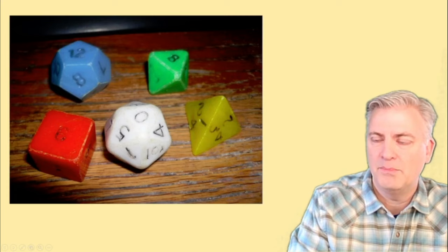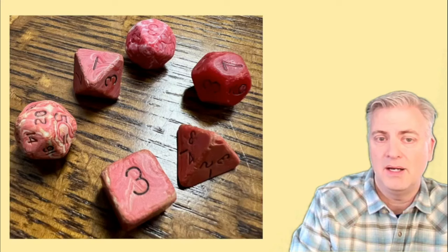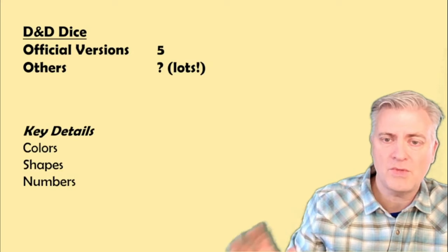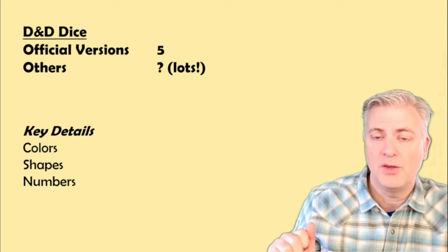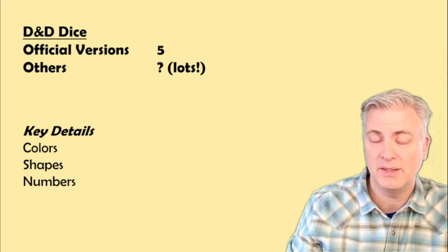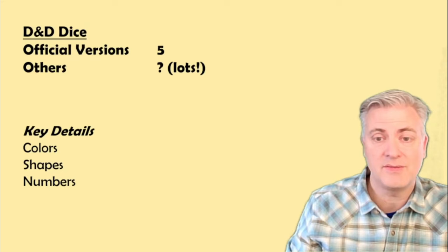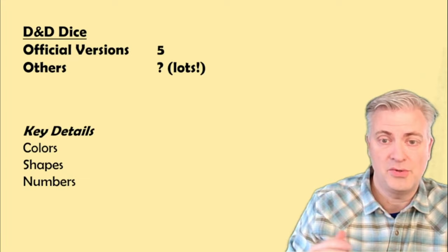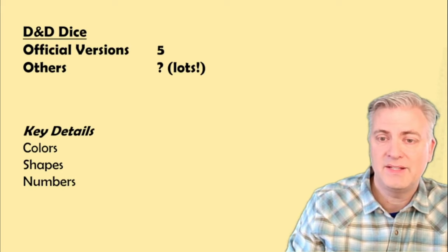The first dice actually produced by TSR looked like this. They had some various different colors in what they call the Moldvay box set and then the Mincer dice. As far as TSR is concerned, there were five different products that came with the Dungeons & Dragons game or that were sold directly by TSR as opposed to third parties. Lots of other companies also produced dice around this time period, but today's video won't help you identify those — only that they're not original TSR dice.